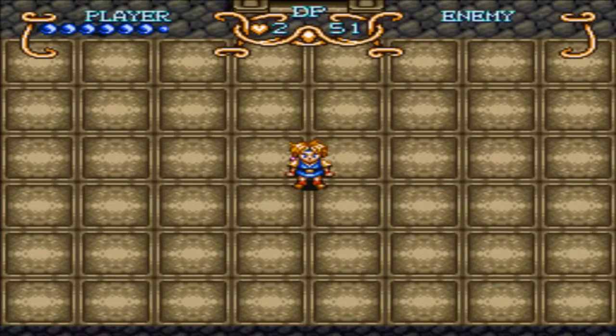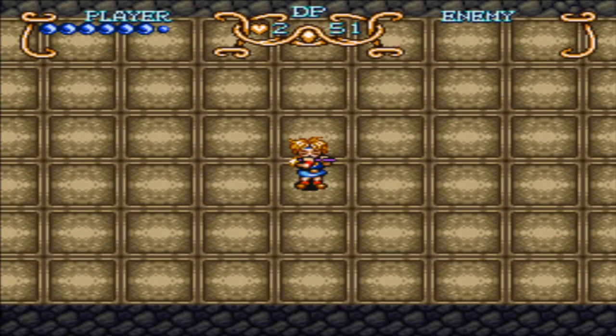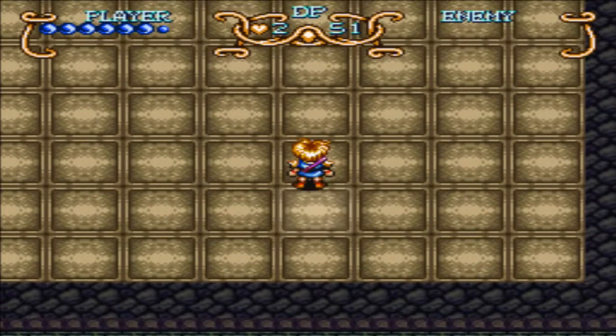So here's what you're supposed to do — let's go ahead and bust out the melody of the wind over here. One of these tiles over here is the one you're supposed to step on. If you know which one prior to coming to this room — not sure how you would know that unless you've played the game before — if you just step on it offhand, then the door to the south will open for you. But normally, you play the melody of the wind, and then it shows you which one you're supposed to do.